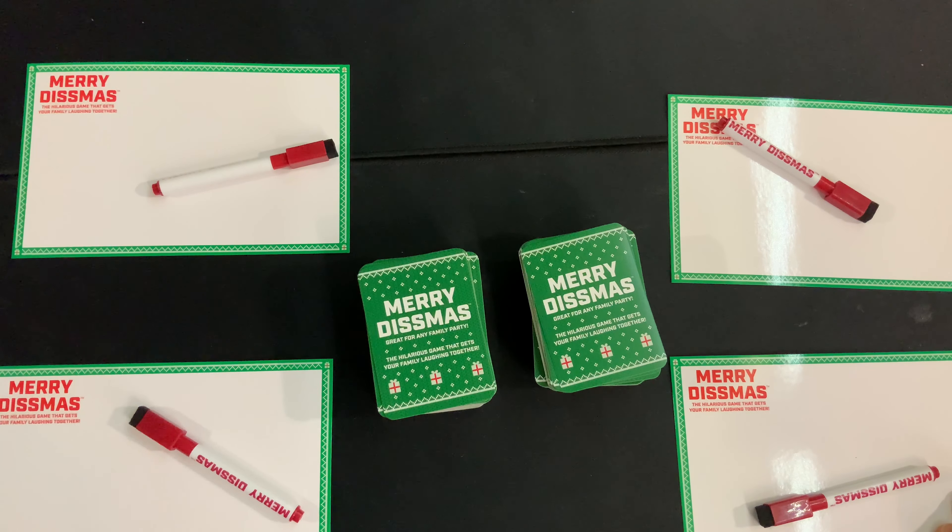The first Dismaster will be the last person who had a holiday drink at Starbucks. With that chosen, the game is ready to start. The Dismaster is going to draw one of the cards from the top of the deck and read it out loud.